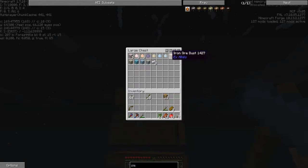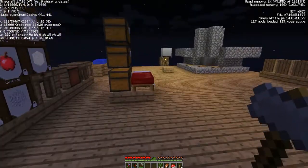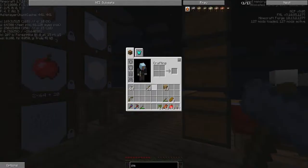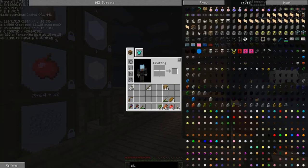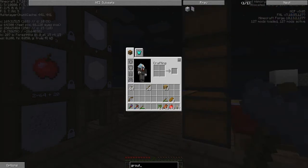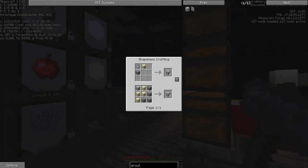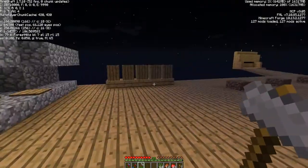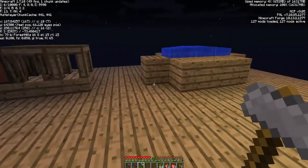I also got a couple of drops from zombies - the rare iron drop - and a few dust. Once we get our smeltery up and running we'll stick those in there. We've got a ways to go - basically we need to create grout first. Looking up the recipe, grout is sand, gravel, and clay. So what we'll do is move one of our barrels of water over here, get a bunch of dust, make a bunch of clay, and then continue on from there.